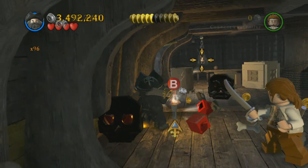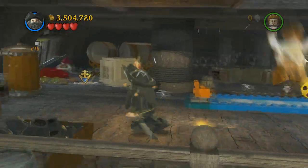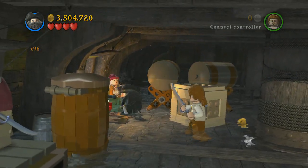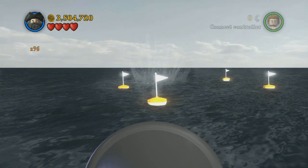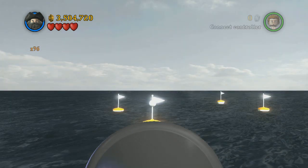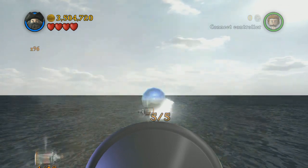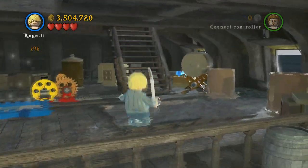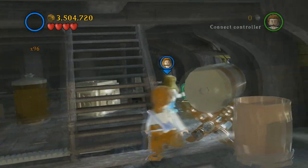In the next area there's one of these things you have to break open with Blackbeard again. You're going to grab this fire and hop down to the next level, light the cannon — it's like a little mini-game where you have to shoot all these flags. If you're anything like me it's going to take about 15 minutes, but eventually you're going to get your fifth bottle.